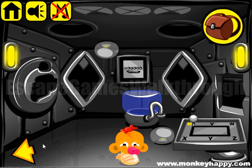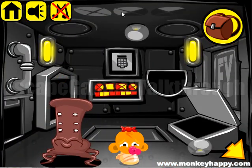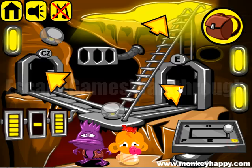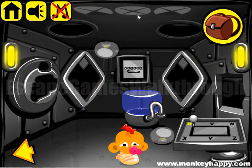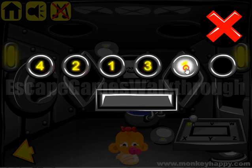For this door to open, we have these hints on the setting. From the left we have 4 parts: 2, 1, 3, 4, 3. So we need to dial 4, 2, 1, 3, 4, and 3.